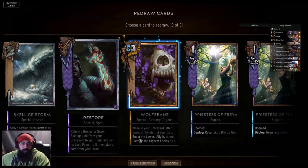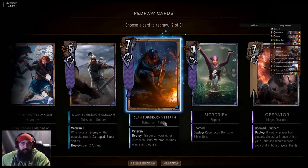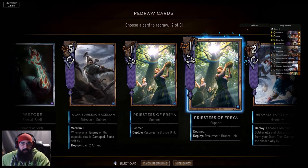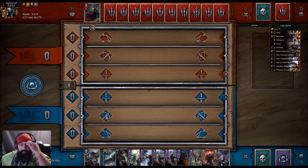Alright, so we got Wolf's Bane in hand. First thing we want to drop is a Raider, next Wolf's Bane. I think I want to drop one Freya. Alright, this is good. Of course we lose the coin flip.